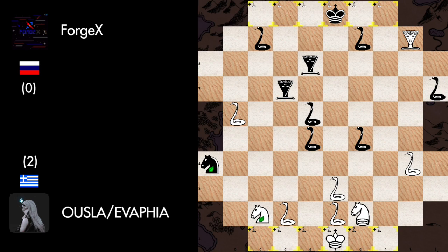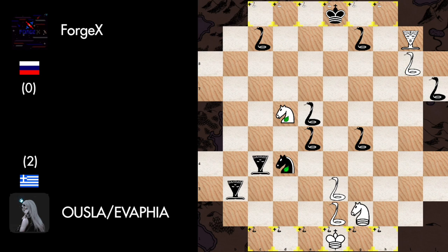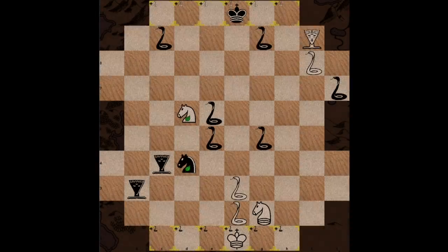Basilisk to D7, Frog to C5, Basilisk to B8, Snake to C4, Frog to D4 — winning the Snake. So Oozla Evafia seems to be slowly crushed by Fagex, but the only twist is that Black forgot to watch out for the Snake. So White is gonna get a Hydra and win the game — unless Black keeps giving checks and White answers the worst way possible. And believe it or not, this is exactly what happened.